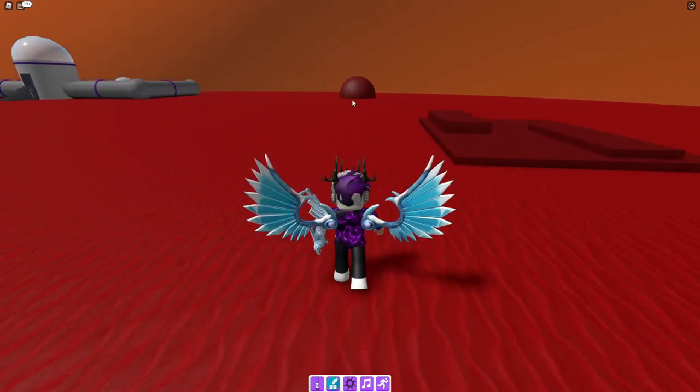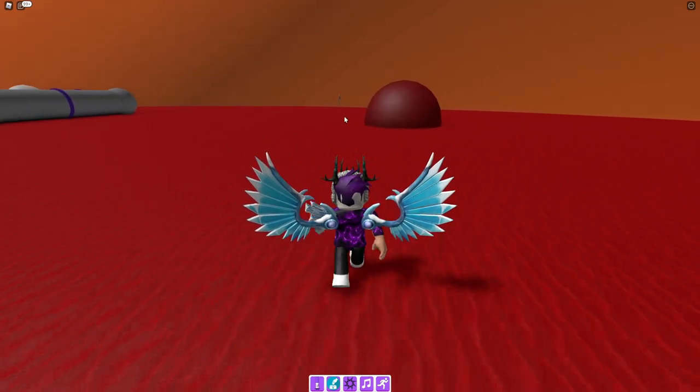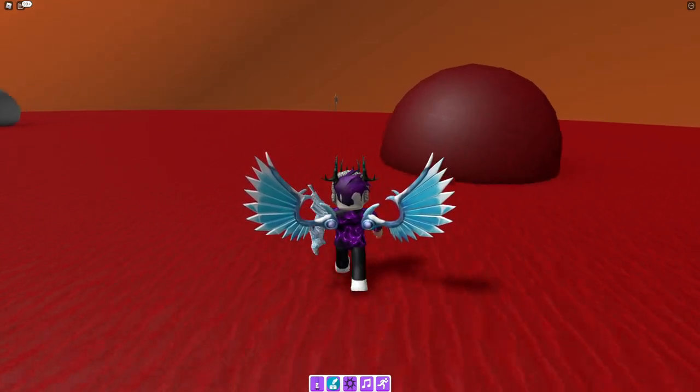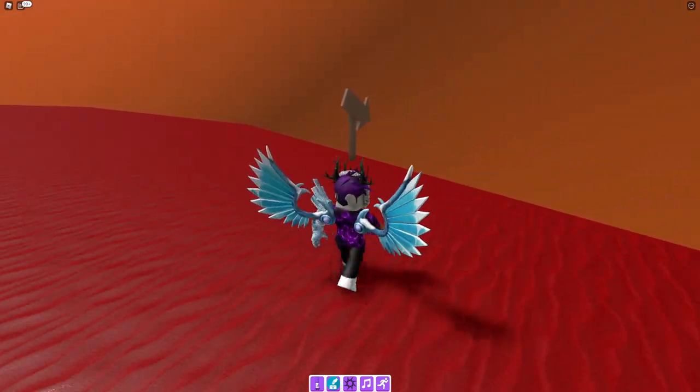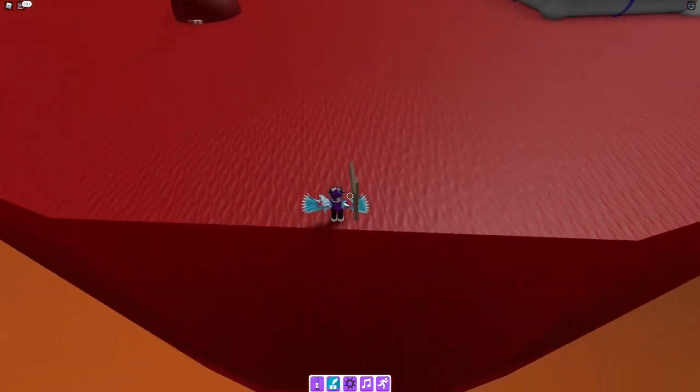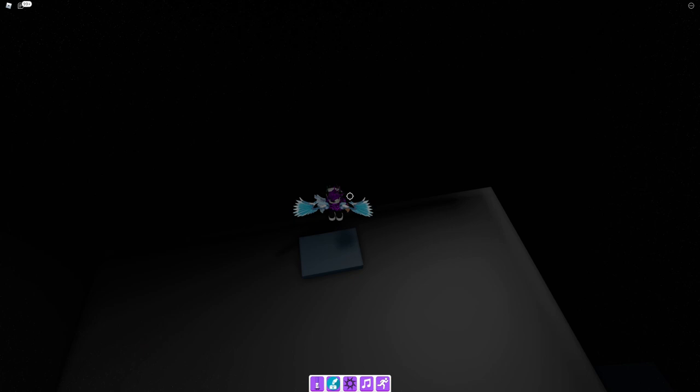Come all the way over here and I'll show you what you need to do next. We actually need to drop down the side — as you can see there's an arrow pointing down. All we need to do is jump down here and then keep on walking forwards.